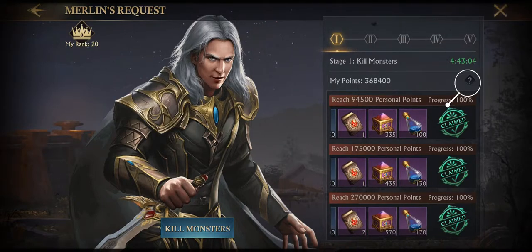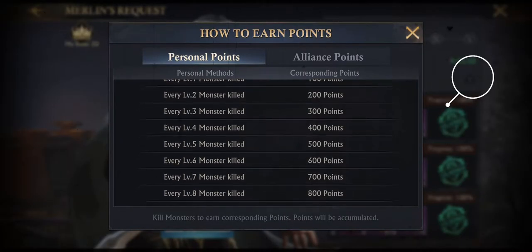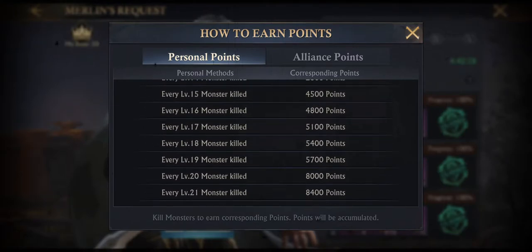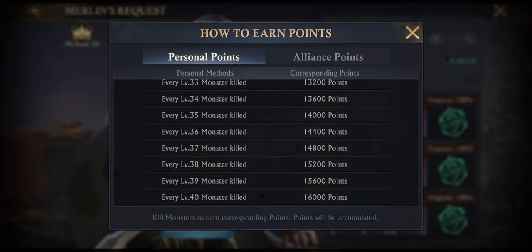There's a small question mark just below the timer showing when the stage ends. If you click this you will get a table showing how many points you get for each level of monster from 1 to 40. A level 20 monster nets you 8000 points, and every additional level from here on gives you 400 extra points, with a level 40 monster being worth 16000 points.